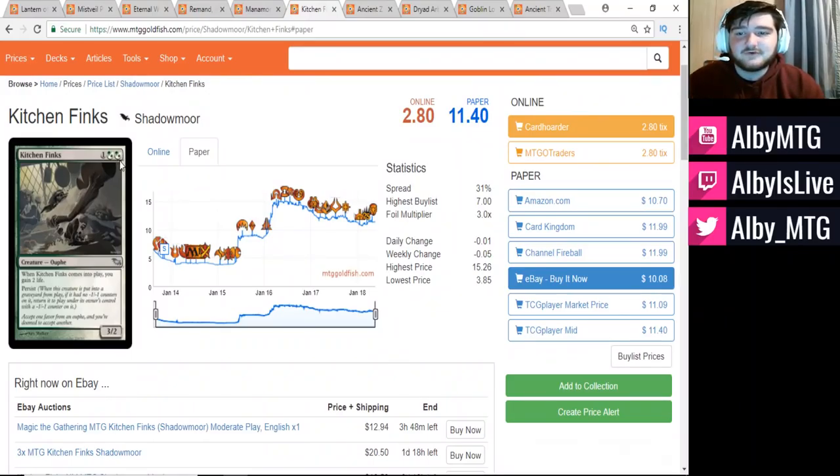Kitchen Finks has the same issue as Manamorphose — it's being held back from a reprint by the hybrid mana symbol. You really need a hybrid mana set to enable that reprint. Notably, Ravnica is coming up — we might see reprints of hybrid mana symbol cards in the new Ravnica sets, though I don't expect Kitchen Finks specifically because of its Ooze creature type and how many Oozes are on Ravnica. Nonetheless, I would be extremely shocked if this card ever went below $10 again without a reprint.